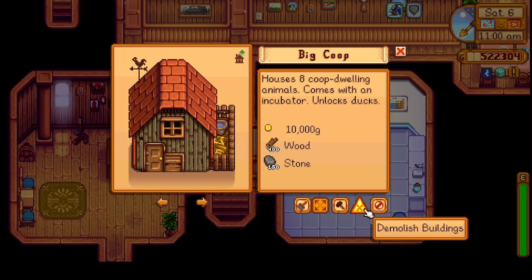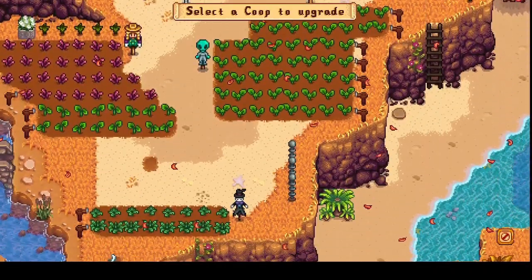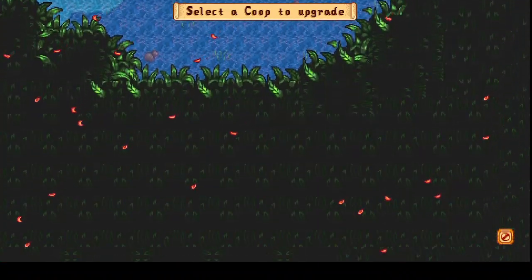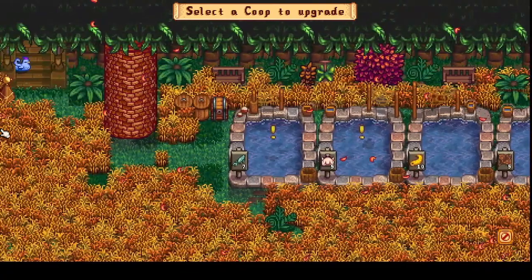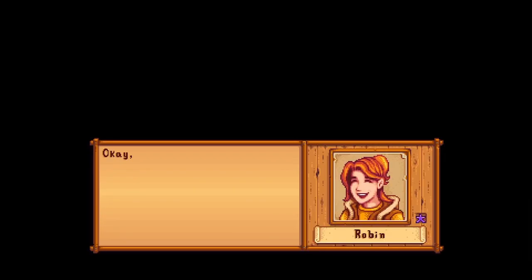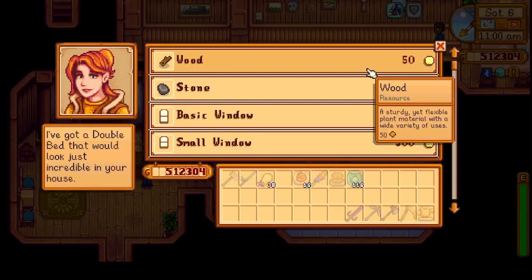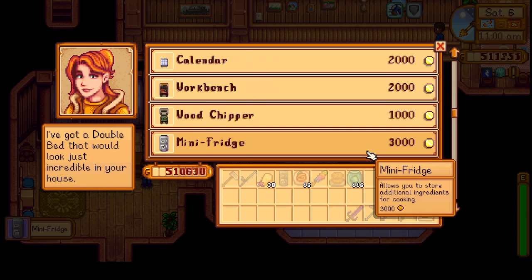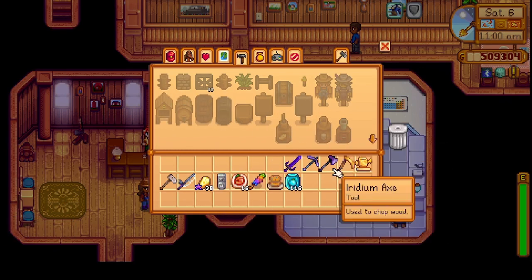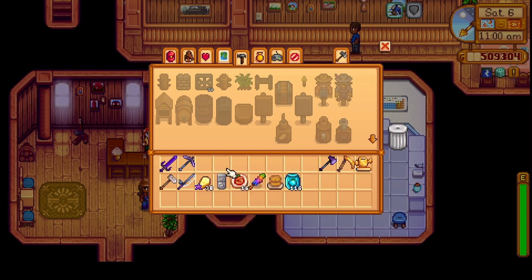Big coop — let's build it! I think we'll get even more blue chickens in there. Robin says she'll start working on the coop first thing tomorrow morning. Let's also buy that extra fridge we wanted. And I think we'll go down to see Gus and purchase even more coffee — gonna go broke buying coffee, but it's necessary.